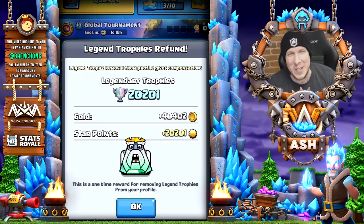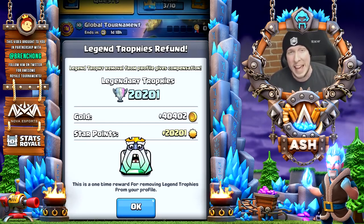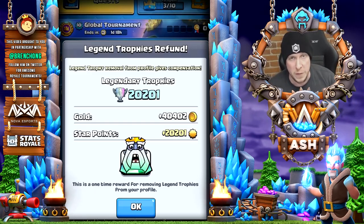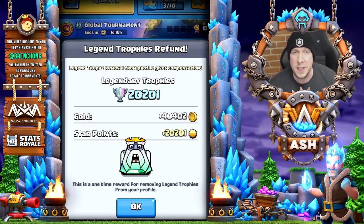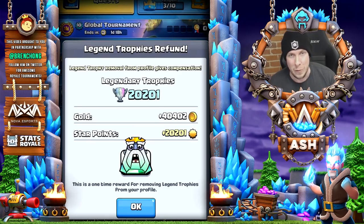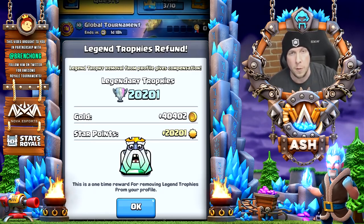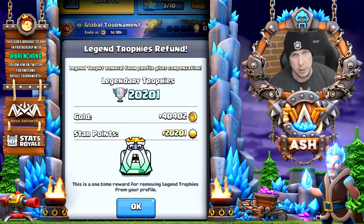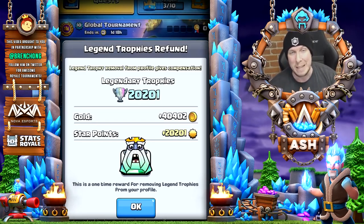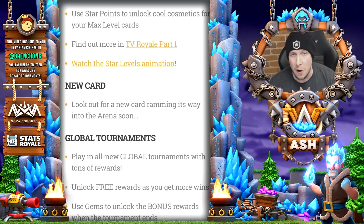Two more quick things before we get to the confusing gold situation. Number one is the royal ghost emote. Some of you may have seen it — it has been given to old-school players who used to get legendary trophies. When Supercell took away legendary trophies, they said someday we'd get something in return, and it's been years since they said that. They've finally come through with a royal ghost emote — a one-time exclusive emote we'll never see again, only for players who had legendary trophies. Let me know in the comments if you were an old-school player and unlocked it.